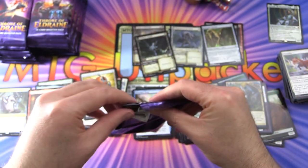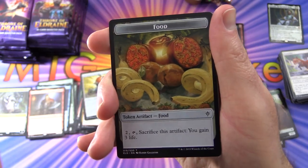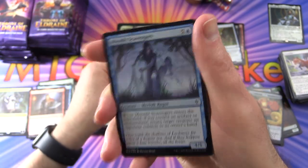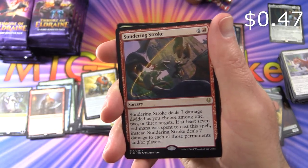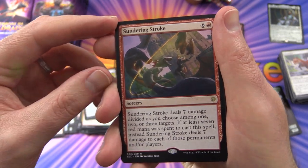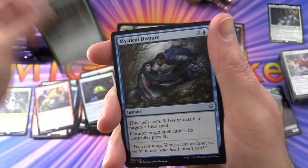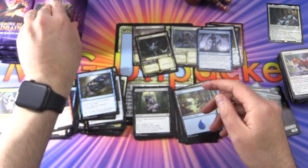So a third of the way through the box. We have some food — I wonder how many varieties of food there are. A foil Moonlit Scavengers, and the rare is Sundering Stroke — deal seven damage, whoa! Witch's Oven — watch out for that. Trail of Crumbs, Mystical Dispute, and Reeve's Soul.